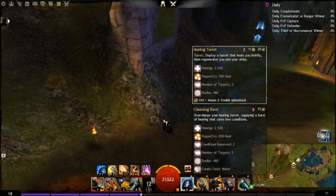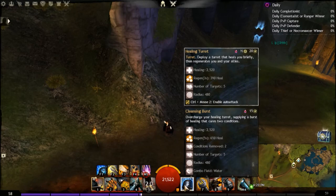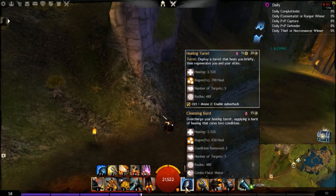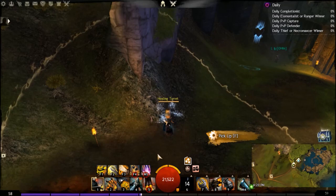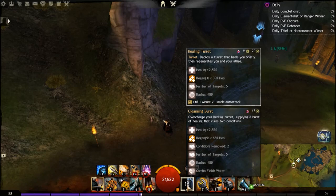Your healing skill is quite difficult for new Engineers to use, but there's nothing really better here. Run AED if you're not too confident. When you proc skill 6, it turns into a skill which overcharges your turret and creates a water field. When this water field is created, you can blast it to make an area blast finisher which blasts your healing. That's about an 8k heal on a 20-second cooldown that removes 2 conditions, which is really great.